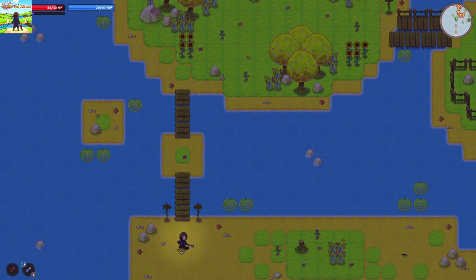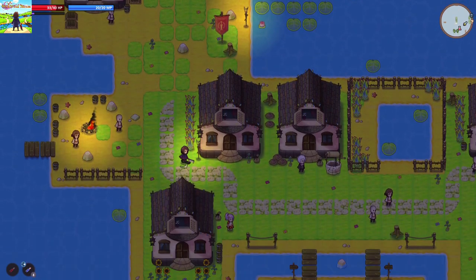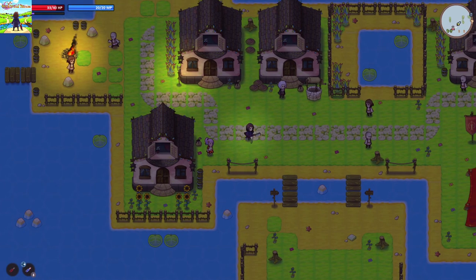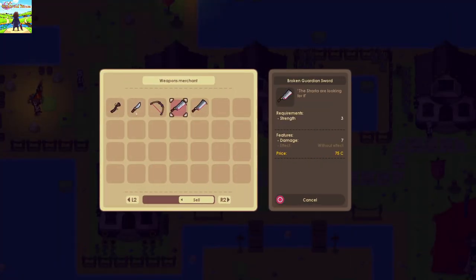Let's get on my skateboard — I just remembered I had that. Let's go to the stuff shop and sell some stuff. I can't even sell a stack of these — I have to sell them individually. I can't sell my weapons though. Maybe I need to find a weapons merchant. You are a weapons merchant! I can sell this broken sword and my stick.